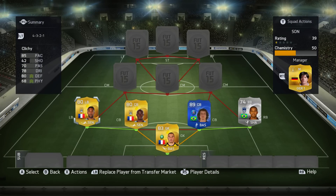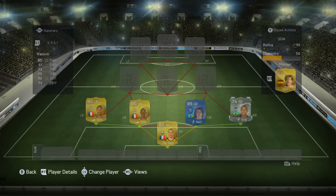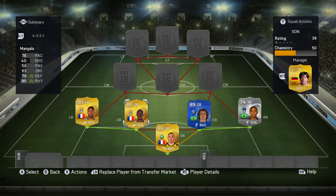Our defense today looks a little bit like this — it's very quick. We've got Klichy at left back, who is 80 rated but has 85 pace and 80 defending, which is what you really want to see. He's overpowered, everyone knows it — a very good left back. We've then got Mariano, a little bit of silver going into the squad, who also has 85 pace and very decent stats across the board, especially for a silver. He gets up and down the pitch quite nicely.